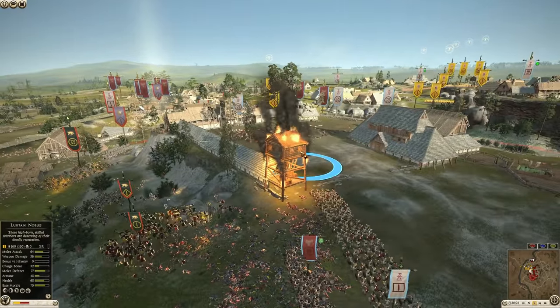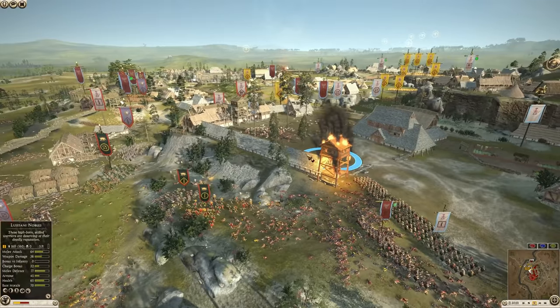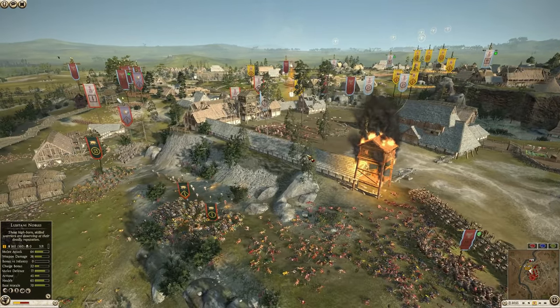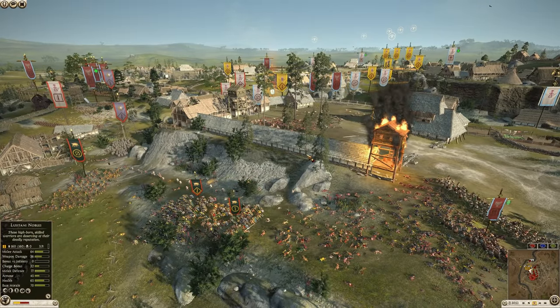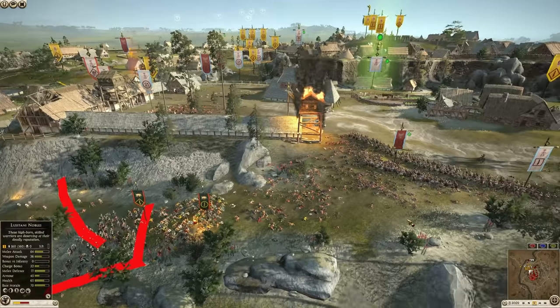There you have it — they just burned down the tower. That's exactly what they're doing. I didn't mention you could burn down the tower, but I did mention the tower could be a problem. They took it out, and now they're just going to be able to hold this ramp without any problems.